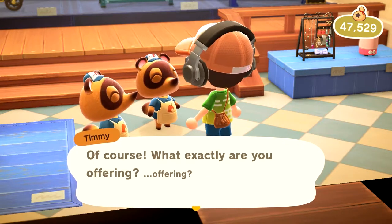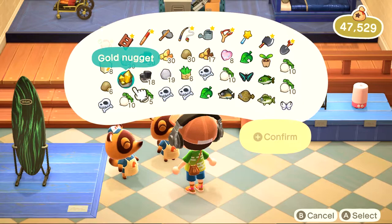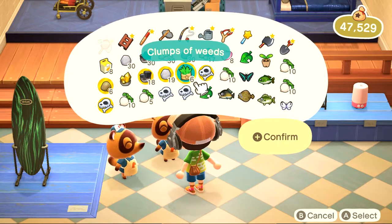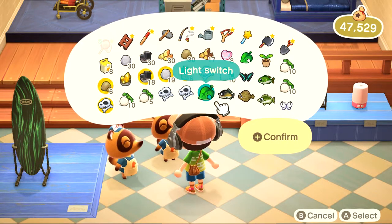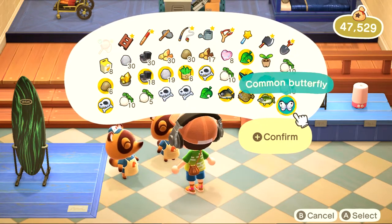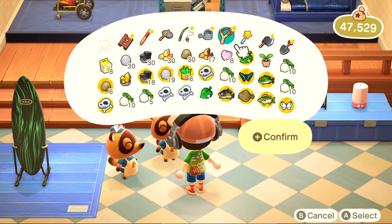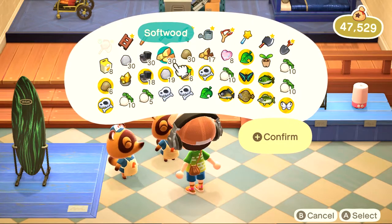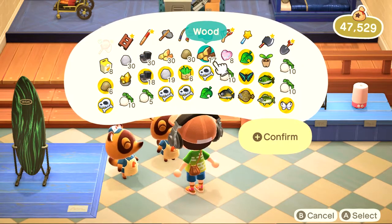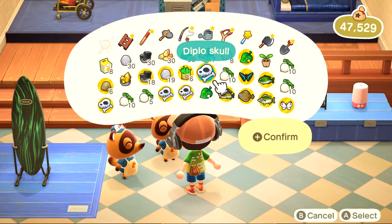Selling resources, fossils, fish, and bugs — mostly rare fish and bugs — and waiting for CJ and Flick to come to your town will get you a lot of bells. That's going to be a main source of getting bells if you don't want to buy a bunch of turnips, or if your turnip prices are just terrible for today. Those are going to be your main sources of revenue, though there are other things you can do as well.